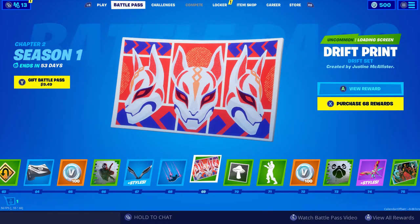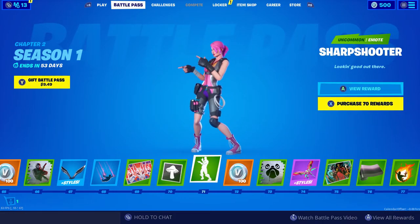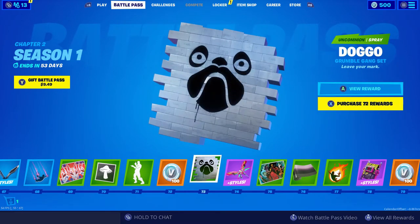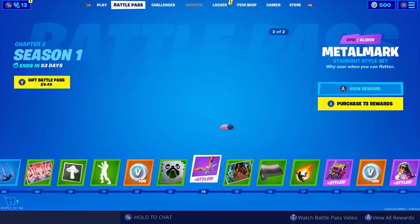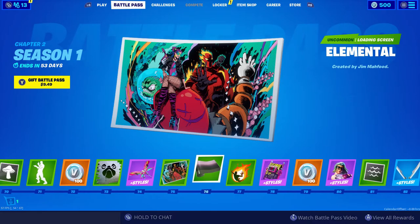Drift Print. Mushroom. Sharpshooter — not bad, pretty cool. More V-Bucks. Doggo — I like that. Metal Mark — wow, that's a pretty cool glider, I like that. Multiple styles with that one. Then we get the Elemental Loading Screen, that's pretty cool.